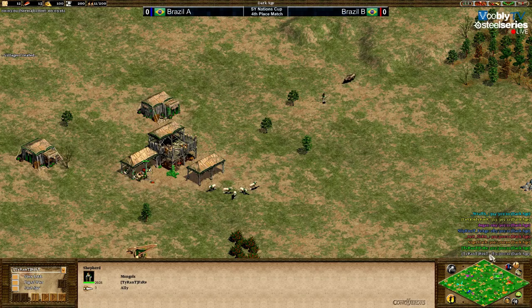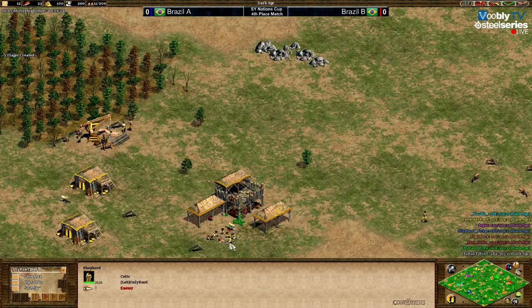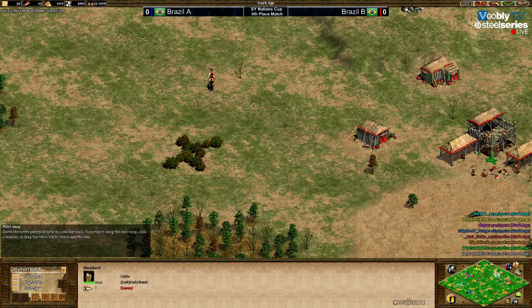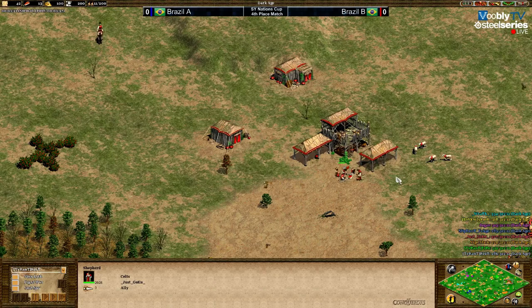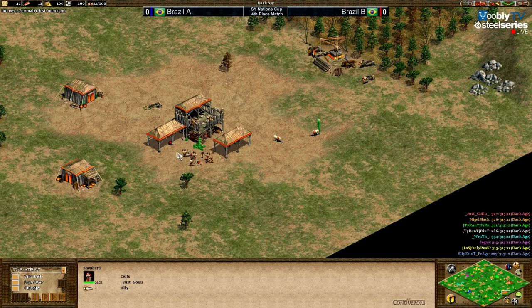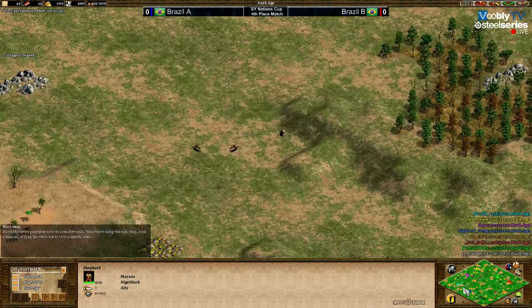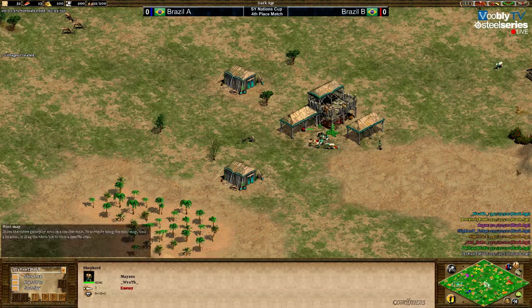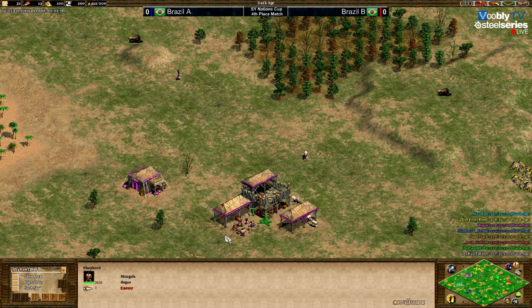Fire is playing in green as Mongols, up against Miguel or Los Only Rook, playing as the Celts. Let's check the pockets: in red we have Goku playing also as Celts, and we have Stark playing as the Mayans in orange. Then for Brazil B's pocket, that's Wrath with Mayans in teal and second pocket Dogao in purple playing as the Mongols.